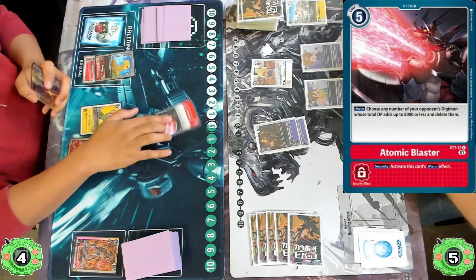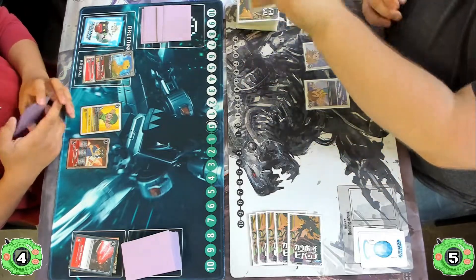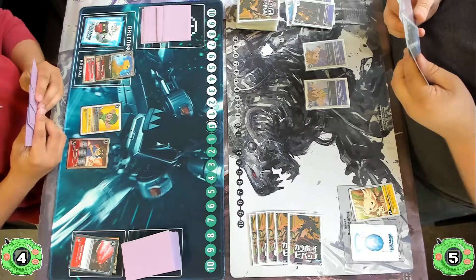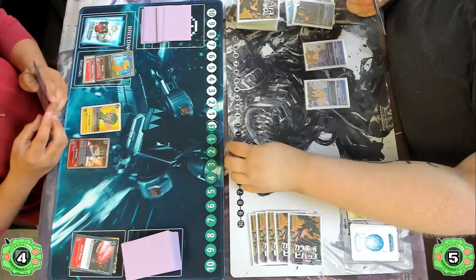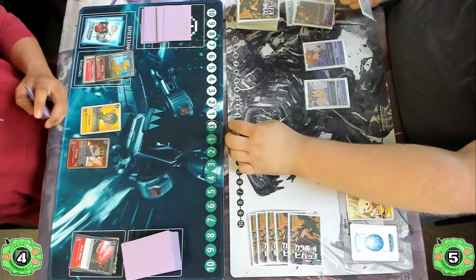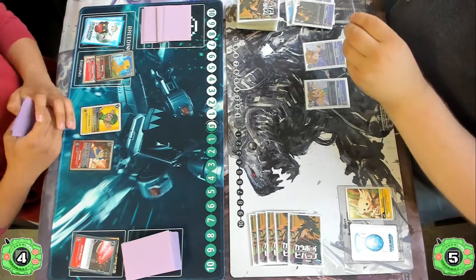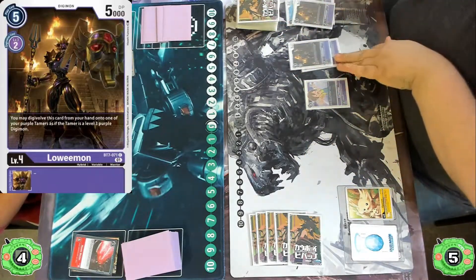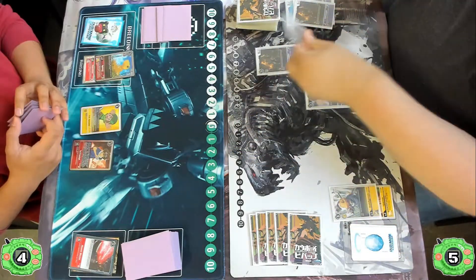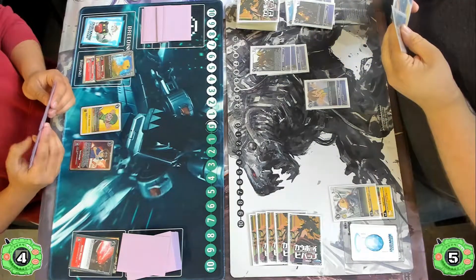Then an Atomic Blaster hits the field, actually wiping out the Loemon and the Bokumon — a really powerful card in this format, being able to delete up to 8000 DP worth of Digimon. The Chirugamon player goes into the Upamon in the back row, kind of resetting from scratch. They have some Tamers on the field but without a Bokumon to get the most out of that it will take a little time to regain momentum. So we go into the Loemon on top of the mat, drawing into the Bushi Agumon that digivolves on top of the Upamon.